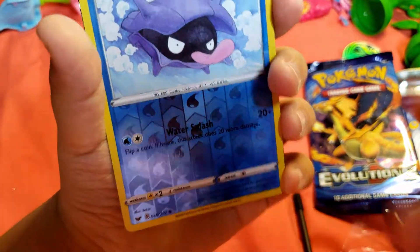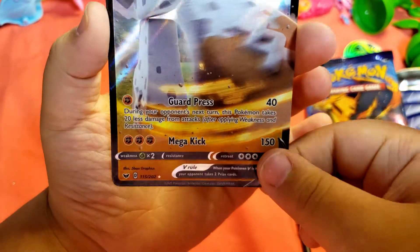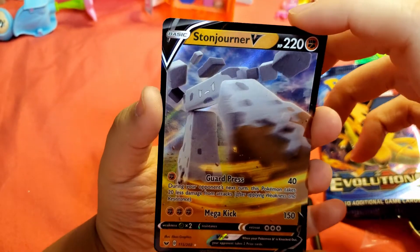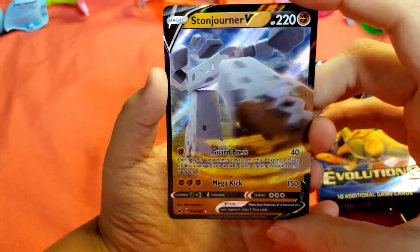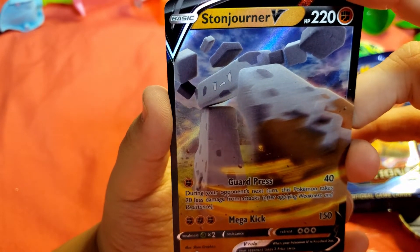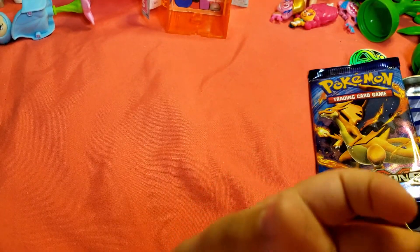And a rare — a Zamazenta V. Let's take a look at that. I don't know too much about this dude. This is a really rare Pokémon from Sword and Shield. That's why I haven't seen him in the game — he's only in Sword version, I think. That's why we haven't seen him. We have Shield. He's only in Sword. Oh, come on.